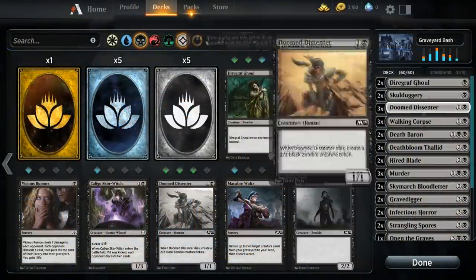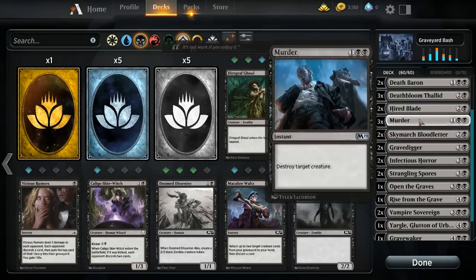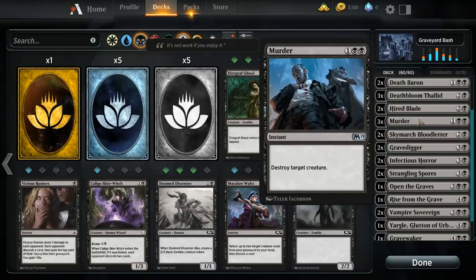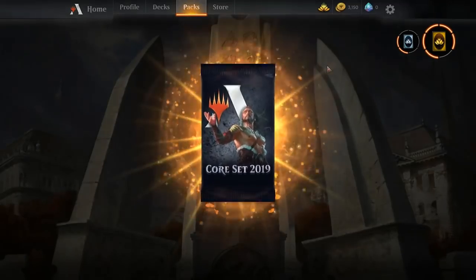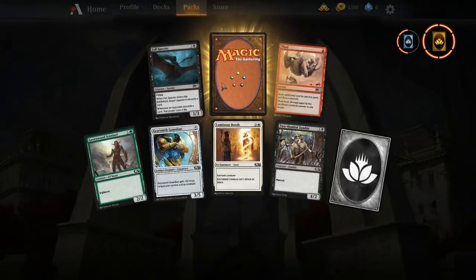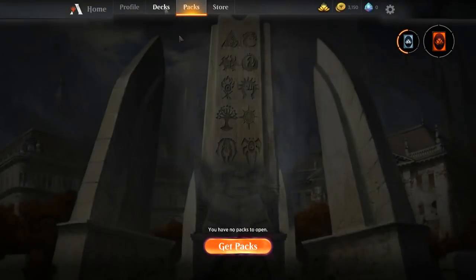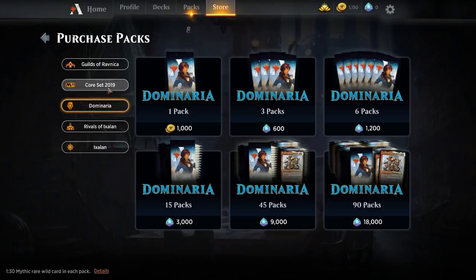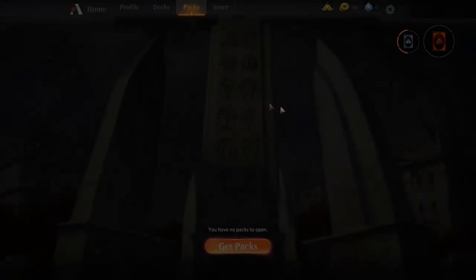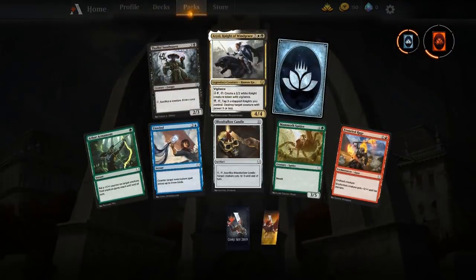We have a lot of graveyard recursion like Rise from the Grave, Grave Waker, and things like that. Everything that dies seems to leave something behind — like Doom Dissenter and Deathbloom Thallid. And dying just spawns more hordes of zombies like Open the Graves. This is the perfect deck for me, my favorite time of the year. Let's get spooky and see what Yargle, Glutton of Urborg — aka the People's Champ — can do.